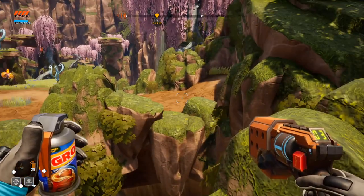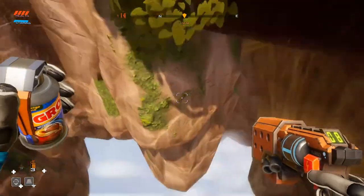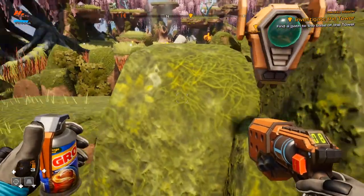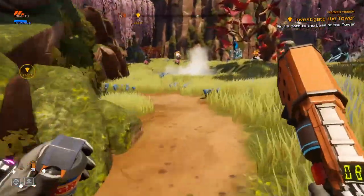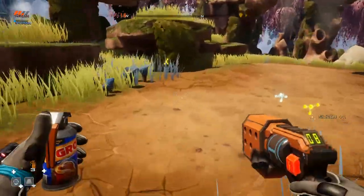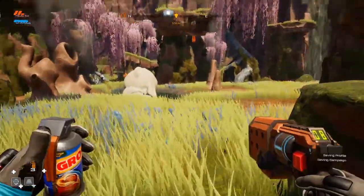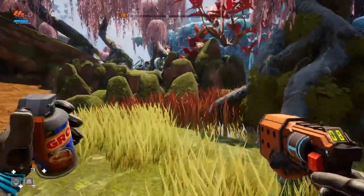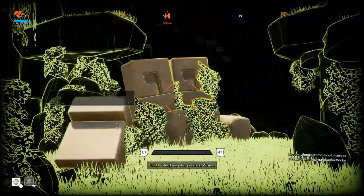Did I level up or something? I'd also like to note that she said something completely different the first time I scanned that rock. She pretty much said 'It's a cracked wall — don't make me tell you what to do with that because I think you can think of it yourself.' Rectangular prisms! There's that not-weed.